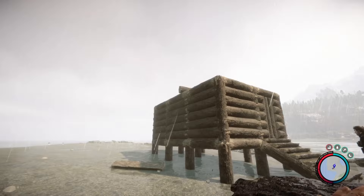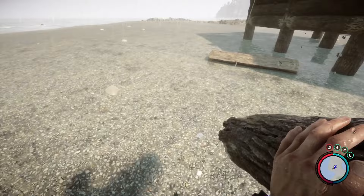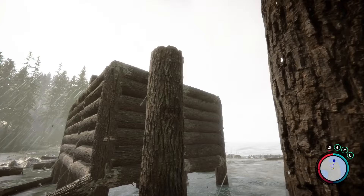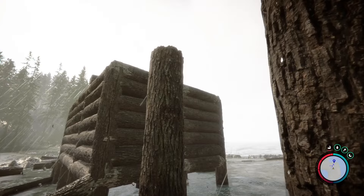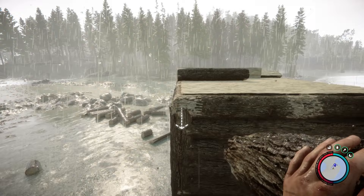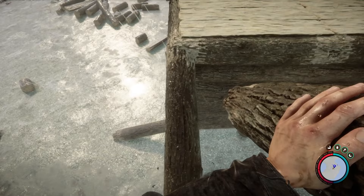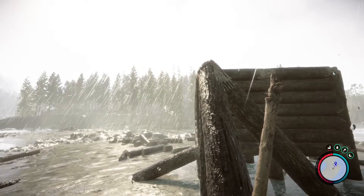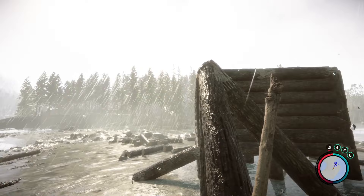Now I'll show you how to make a more advanced roof. First, you need to get to the top of your walls. One way to do that is to place a log going diagonal down to walk up to the top of the first log in the ground, then lay a log across to get over to the roof. This is one way to reach higher places in your build.